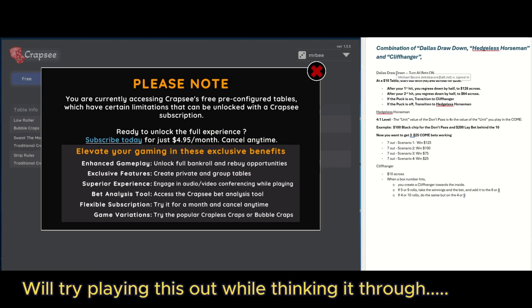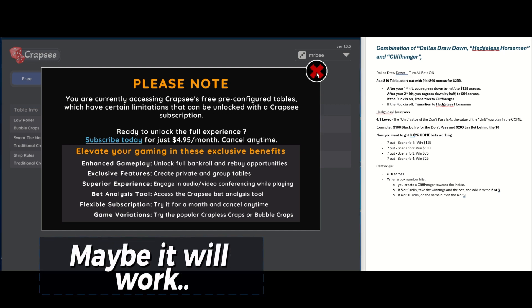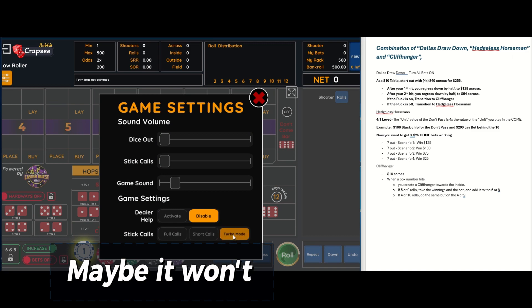Hey everybody, welcome back to the channel, it's Mike. I'm going to try a little different strategy tonight. The last few videos I've been posting have been basically three different strategies. My most recent was the 10-day challenge where I used the Dallas Drawdown. Tonight I want to use that strategy and then transition to either the Hedgeless Horseman or the Cliffhanger strategy. Let me get this set up on the free craps 500 turbo mode.